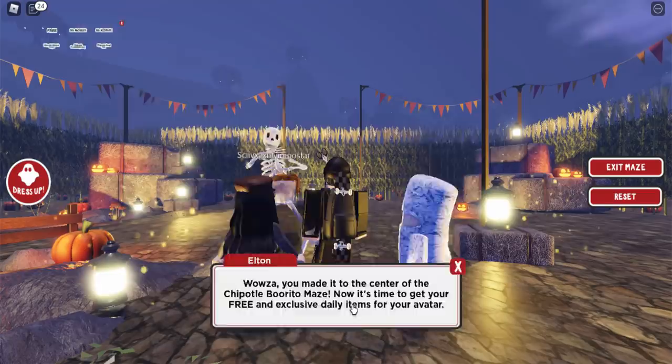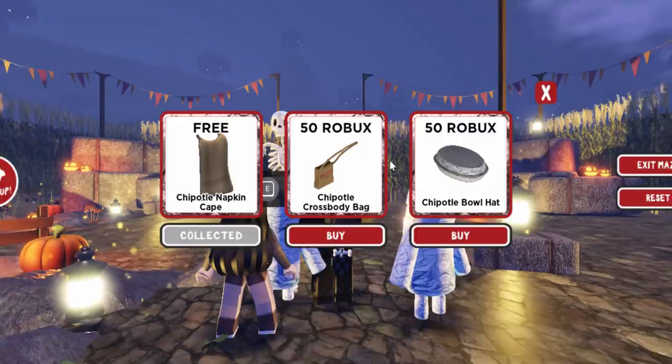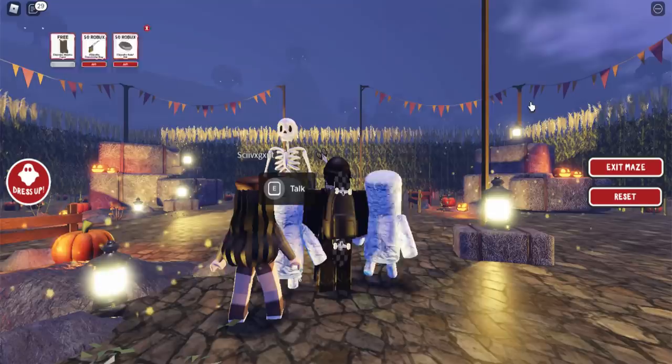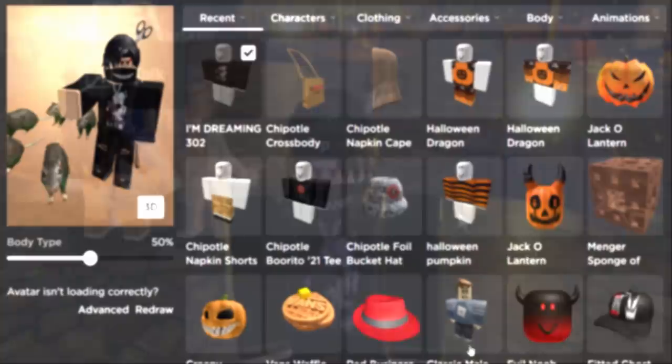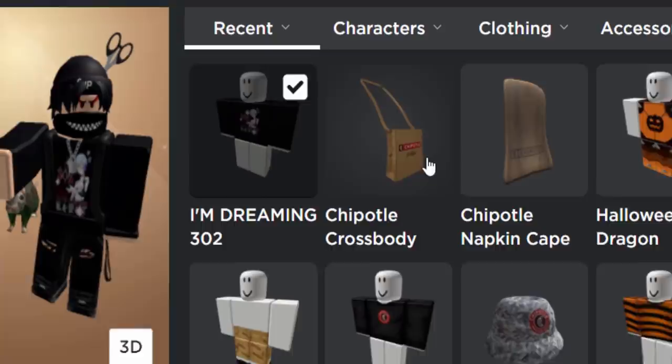We made it to the center of the maze! We've got the free cape. There's also a bag — I thought it was 50 Robux but it was actually 100 Robux, so I got scammed basically. There's another one for 50 Robux — I'm not buying that. Anyway, checking the inventory: I've got the Chipotle Napkin Cape and the cardboard bag. Don't use that bag in the rain — it'll disintegrate!